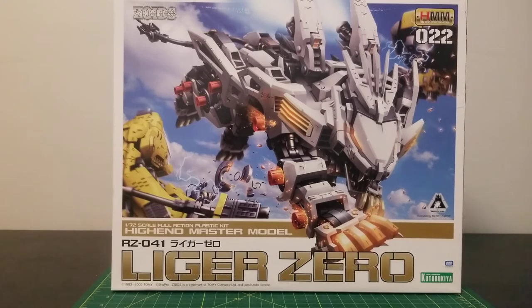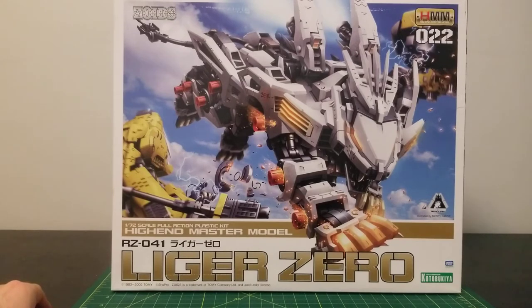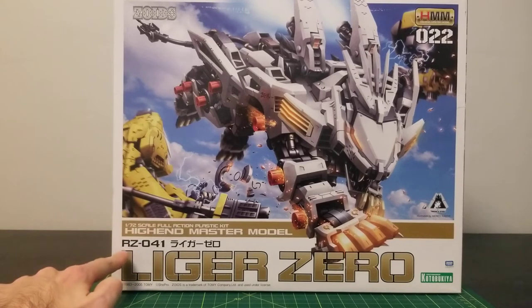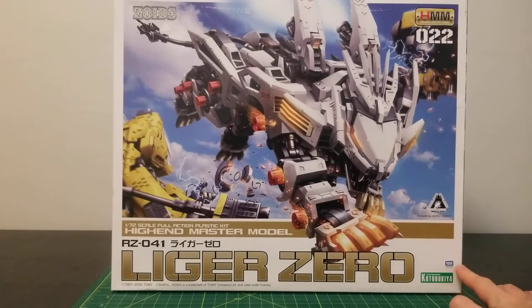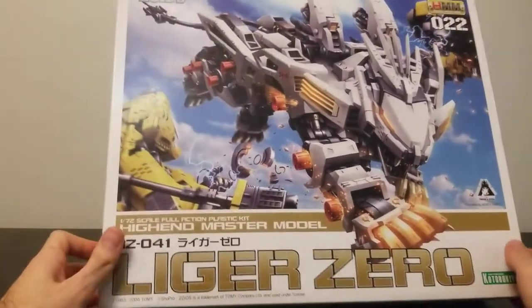But before we get to the figure, let's look at the box. The cover art is quite astounding — you can see the Liger Zero using a Strike Laser Claw on a Zoid over to the left. Whenever you use a Strike Laser Claw, these face fins actually stick out, and I'll show you that momentarily. As you can see here, RZ041 is the code for the Liger Zero, RZ standing for Republican Zoid or Republic Zoid. The Kotobukiya line is still created by Takara Tomy, which is a different line entirely. HMM model code 022.